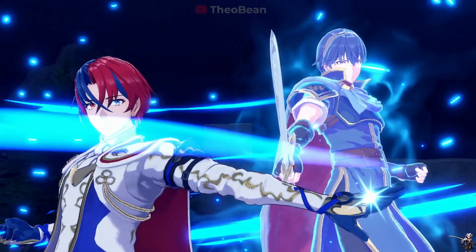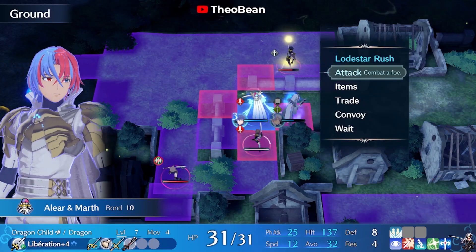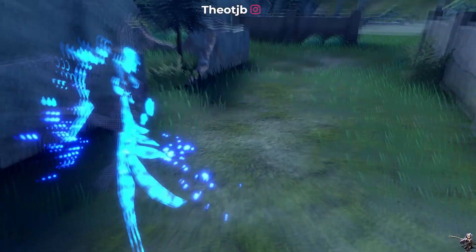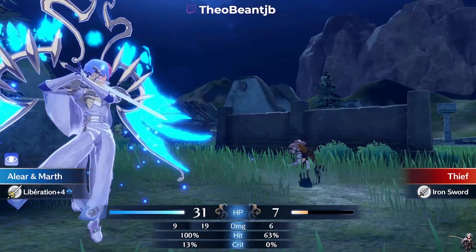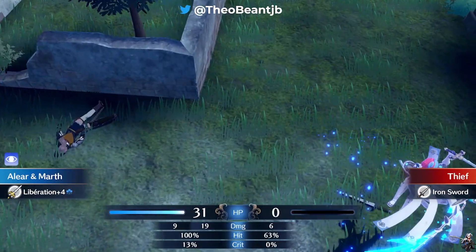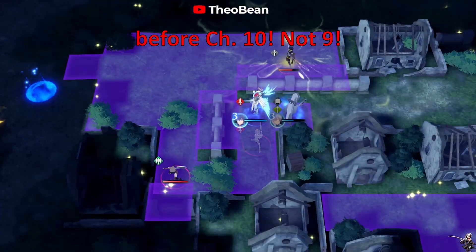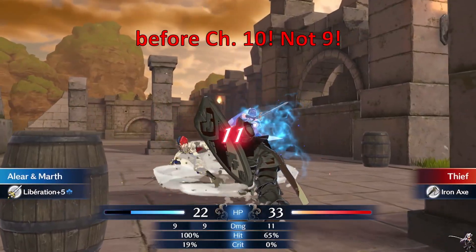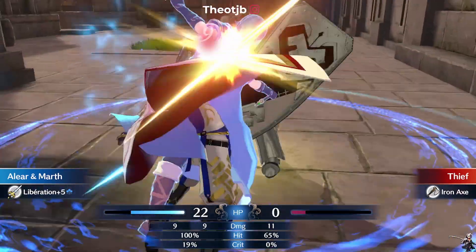Hello YouTube, Theo Bean here. Today we're going to be talking about how you can make Alear in Fire Emblem Engage super OP in the early game. This only requires three steps. It may require you to be in the Dragon Child or Divine Dragon class, but I don't believe that is the case. This also has to be done before Chapter 9 — for the sake of spoilers I won't say why, but that shouldn't be a problem since you have a ton of time to do this.